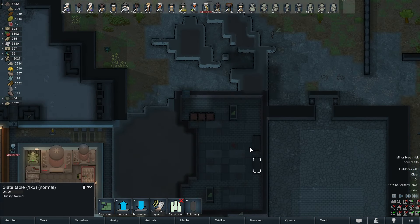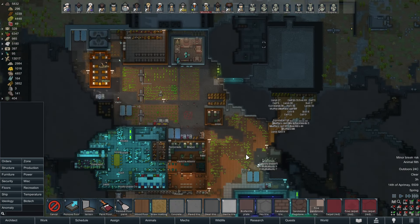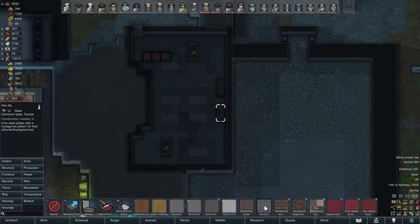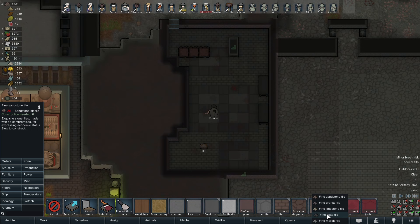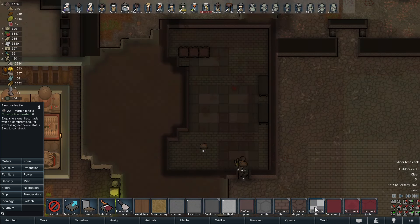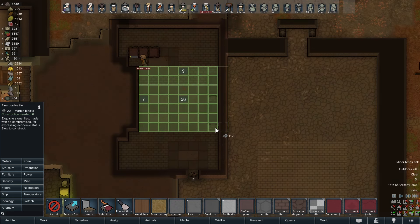We could take this place and turn it into a proper bedroom — or well, a proper bed area. What if we went with a fine marble floor for all of this? You can't do all of it, but what if we went for fine marble floor for some of it, like all of this part?